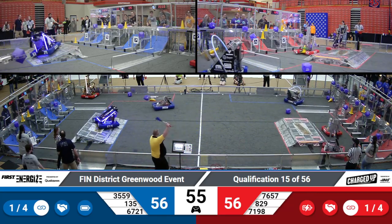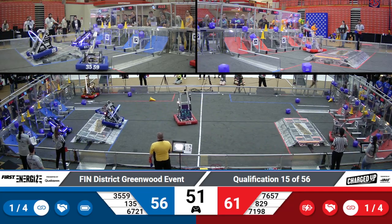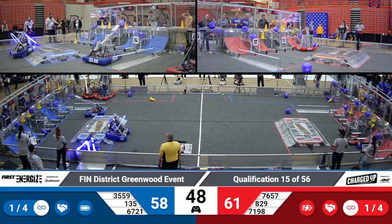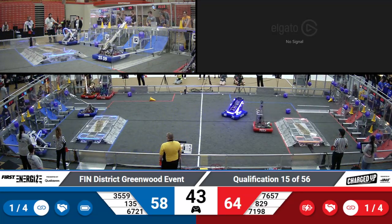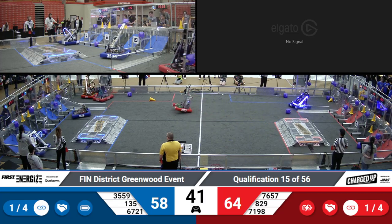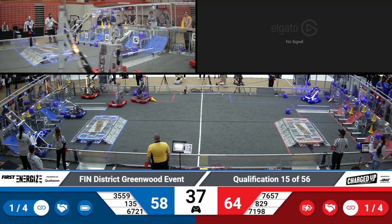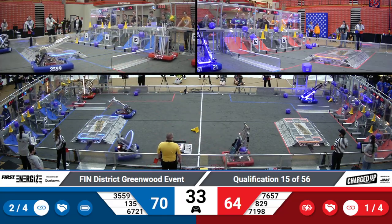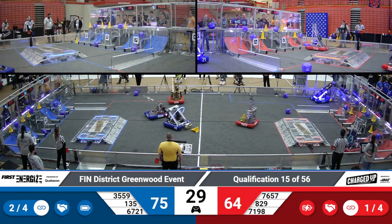A little bit of a bumping match happening in the center of the field with the Blue Alliance, but robots are flying across the field. Teams 67-21 are using that Charged Station as their platform, able to place a cube on that bottom node. Thunderbots 76-57 on the Red Alliance side, able to place a cone on the middle node. We are approaching the final 30 seconds in this match. It's a close one, folks — 70 to 64 in favor of the Blue Alliance.